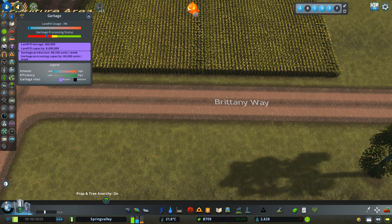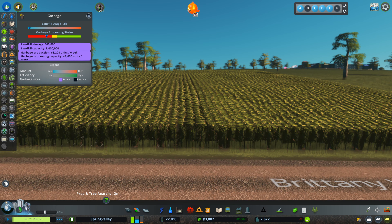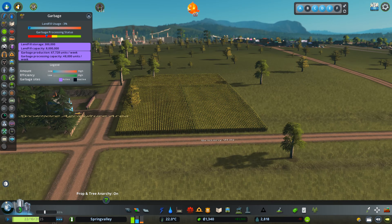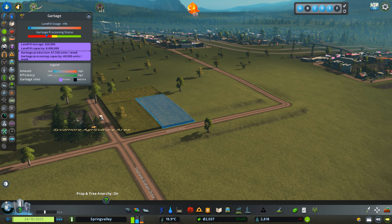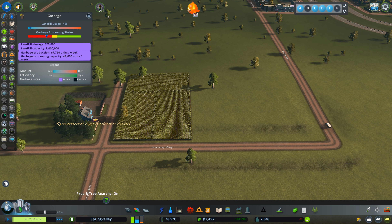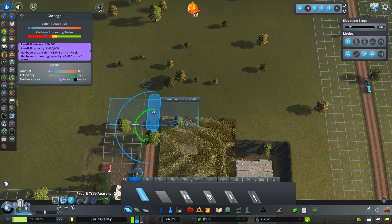I'm putting my main building kind of in the outskirts — or maybe in the center. Yeah, it's more realistic to have it in the center. So I'm getting my silos, my first crop fields, the fruit fields, the animal pastures, and some silos. But for now, I'm just going for the crops.